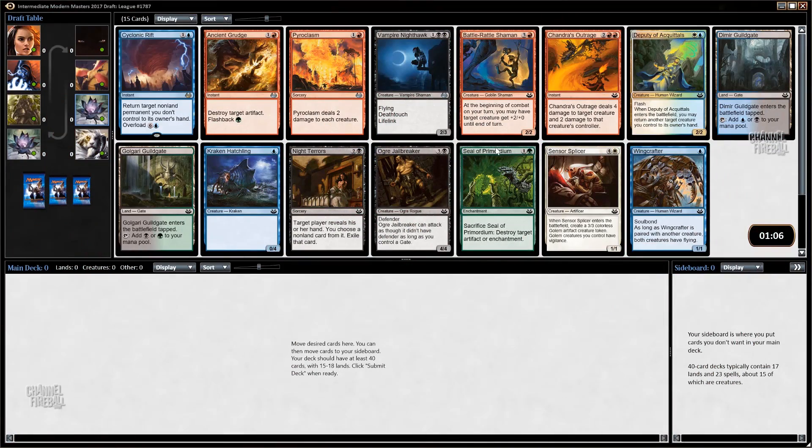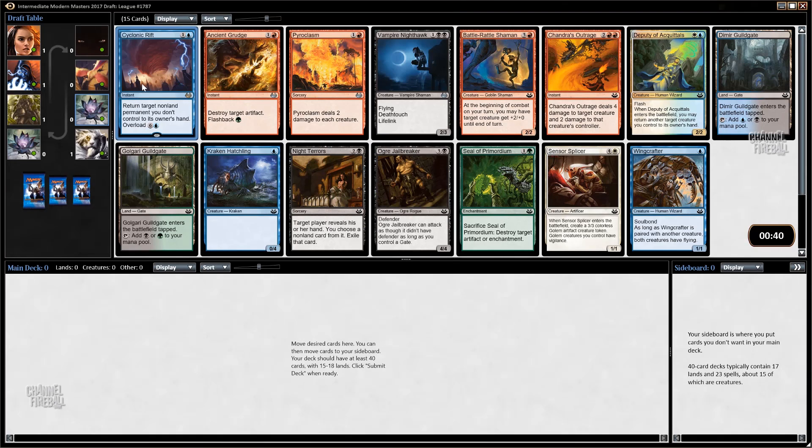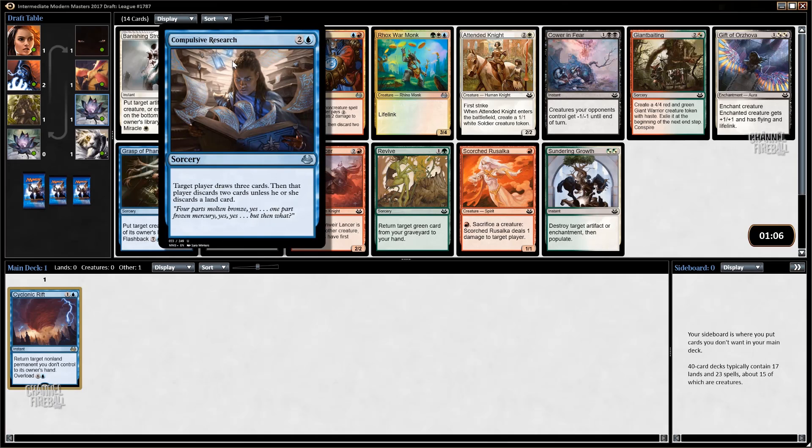Welcome to a Modern Masters 2 draft on ChannelFireball. I've been doing pretty well in this format - last three nights went 8-1, 8-1, 6-0 in matches. I feel like I have a pretty good handle on the format after about 30 drafts. Right here we either have Vampire Nighthawk or Cyclonic Rift. I think Cyclonic Rift is the stronger card and being single blue is better than double black. Dimir is the best color combination in this format, so it's weird passing either of these cards, but I'm going to pass the Nighthawk.